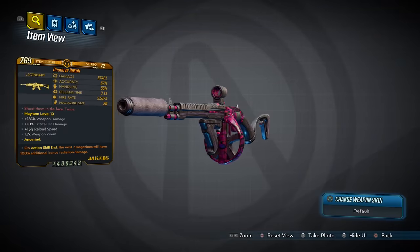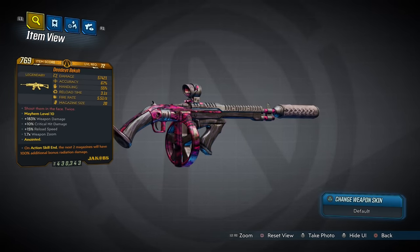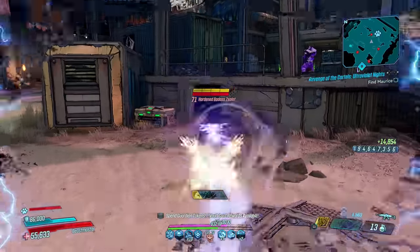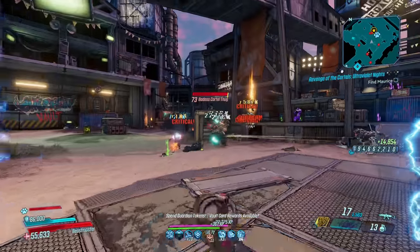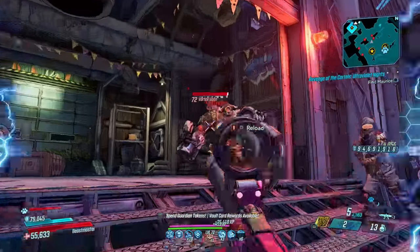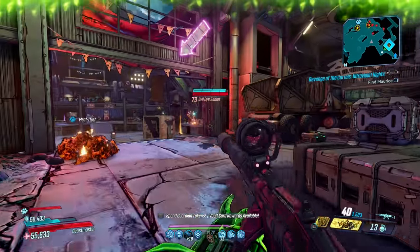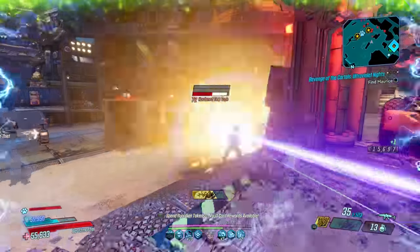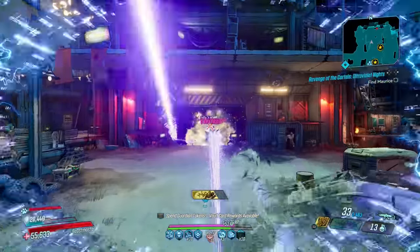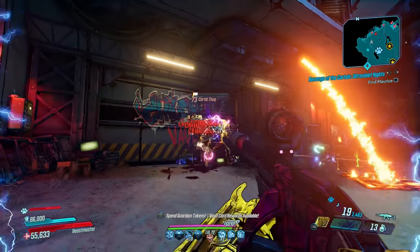Moving on to the Bekah, a semi-automatic Jacobs assault rifle that can only be obtained once per character by defeating all of the legendary hunt targets throughout the base game locations. You'll want to wait until the max level cap of 72, and if you have it already then you'll need to start another playthrough on a new Vault Hunter. The Bekah is a no-nonsense weapon that does what it does to perfection. It has a unique effect similar to the Lob where extra projectiles join the party after you fire, but unlike the Lob the original stays on course as the three others emerge. Because of that projectile pattern it is best used at the close side of medium ranges, where all of its projectiles combine to cause some heavy collateral damage.